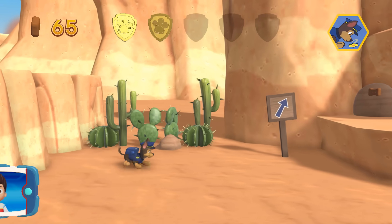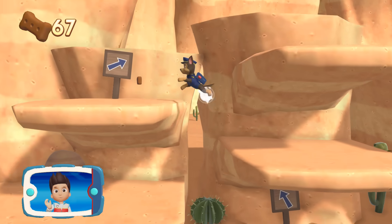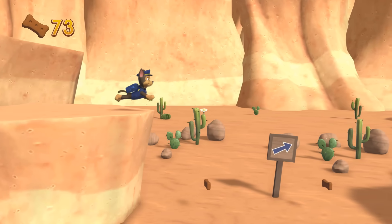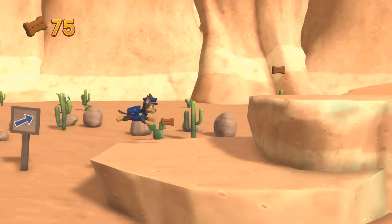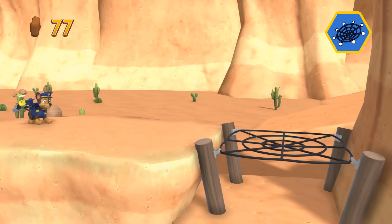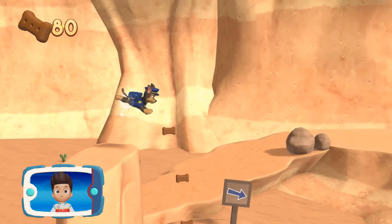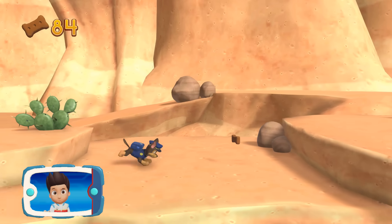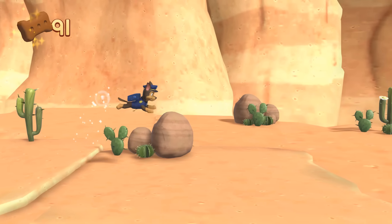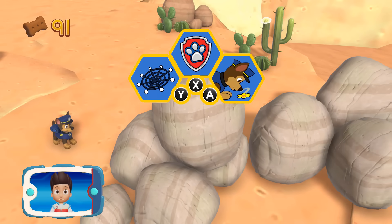You did it! Jake is hurrying. Help Chase keep moving and find Jake so that Marshall can patch him up. Which pupability should you use? Collect all the pup treats you find to earn pup treat awards when we get back to the lookout. Those rocks are blocking the path. Yelp for Rubble's help to move them. Pick the pup.